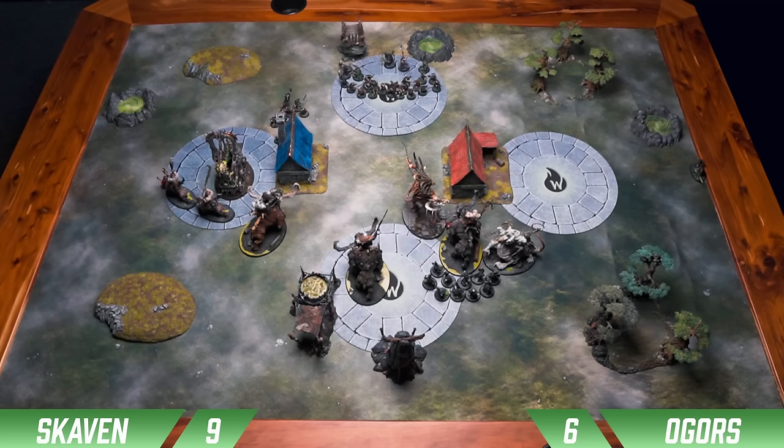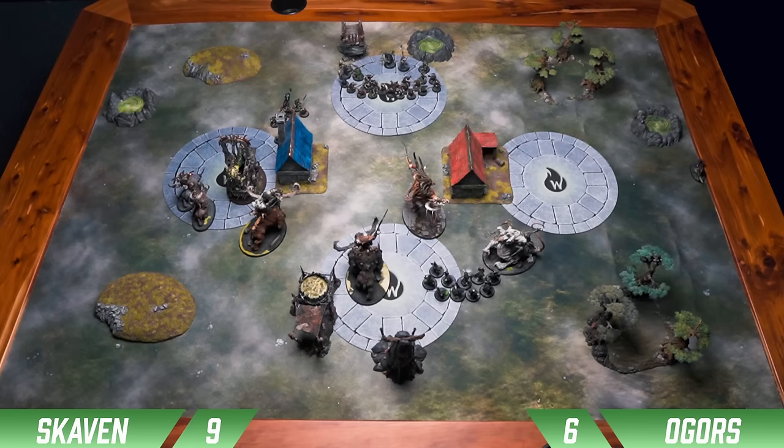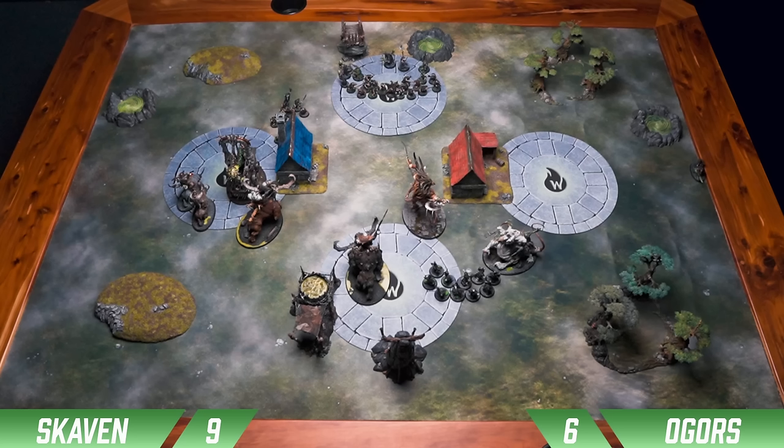The theory here is that the Plague Furnace is really tanky — with the Minus-1 to Hit and Minus-1 to Wound we should be able to just sit there and tank and tie up both of those units. If we can kill this one this turn, he's only going to have essentially 3 units left — if those 2 are tied up it's only 1, and it's going to be hard for him to score a bunch of points with 1 unit. We go for combat. The PCBs swing in and just drop the Huskguard. Next combat, he piles in with his Stonehorn — with the Minus-1 to Hit and Minus-1 to Wound, he swings in and does 0 damage to the Plague Furnace. That's what we were hoping for — that's the dream.